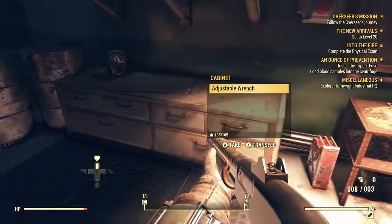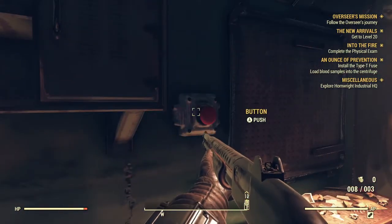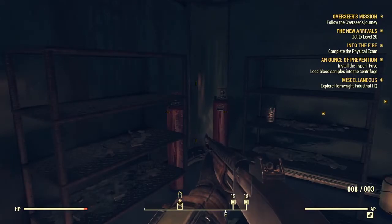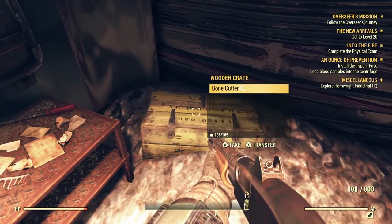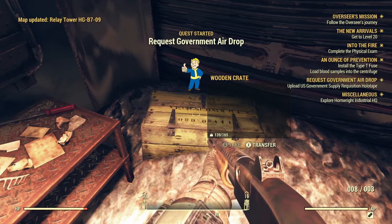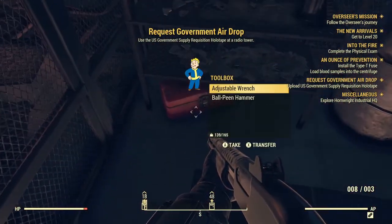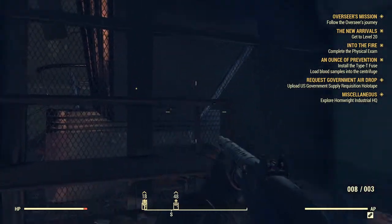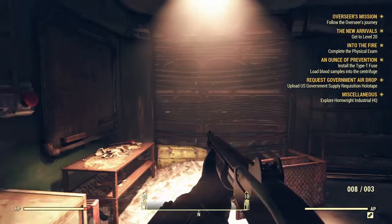Curious what's in here. Adjustable wrench, a button — that locks the door. That keeps things secure. U.S. government supply requisition. If you go to wherever that supply requisition is, you can load it in and the government will drop you some supplies, which I think is kind of cool.